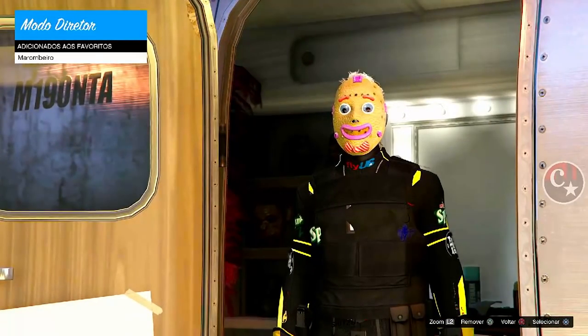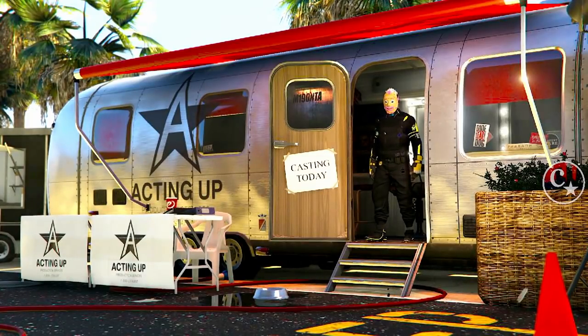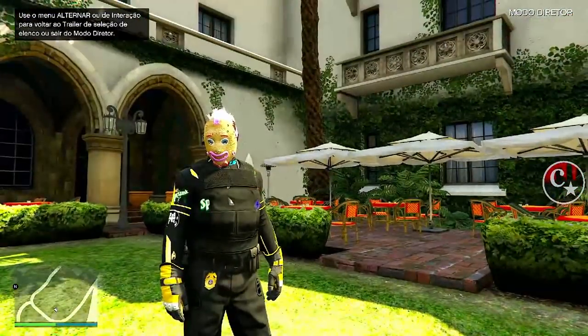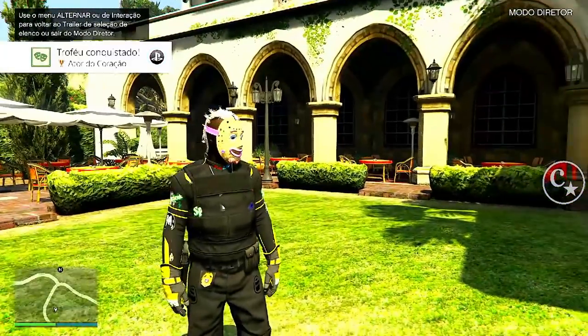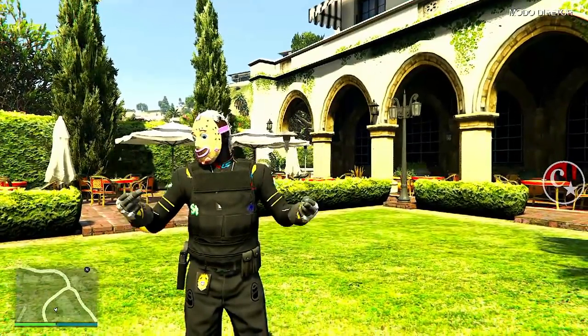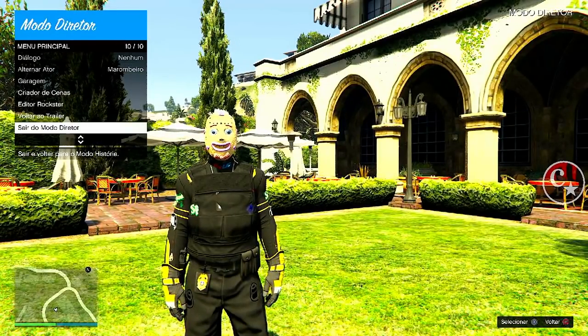Não precisa congelar, não precisa fazer nada. Simples. Agora é só clicar no traje com X ou A pra quem é do Xbox. Tá saindo aqui para o modo diretor. Olha aí, galera — que simples que é isso. Isso só dá pra fazer nessa semana natalina, é onde ficam essas máscaras no online.